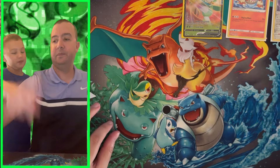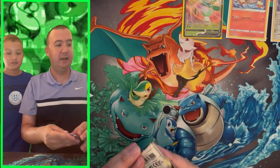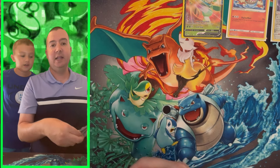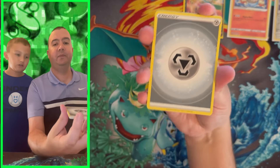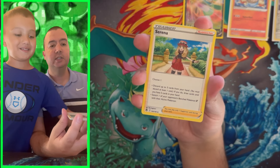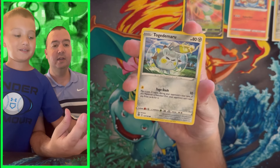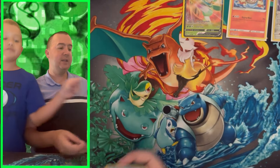So far we've gotten two Sword and Shield era packs. We got Silver Tempest — they showed Obsidian Flames and Paldea Evolved, so I was expecting some Scarlet and Violet, but I'm impressed we got three Sword and Shield so far. What are we chasing after in Silver Tempest, little C? The alternate art Lugia. We got Fletchling, Dratini, Klinklang, Stunfisk, Togedemaru — Dratini is the reverse — no Radiant, and a Frosmoth non-holographic rare.